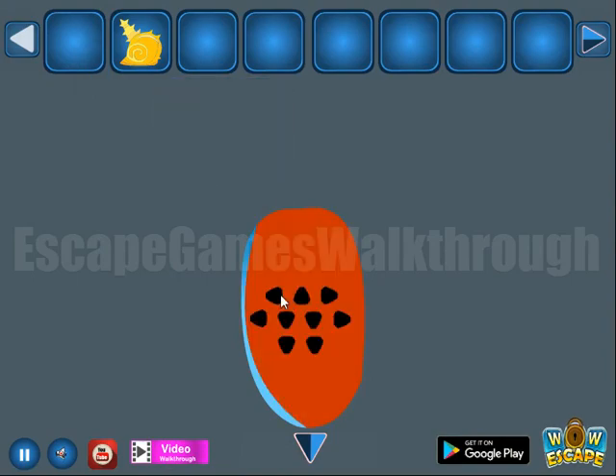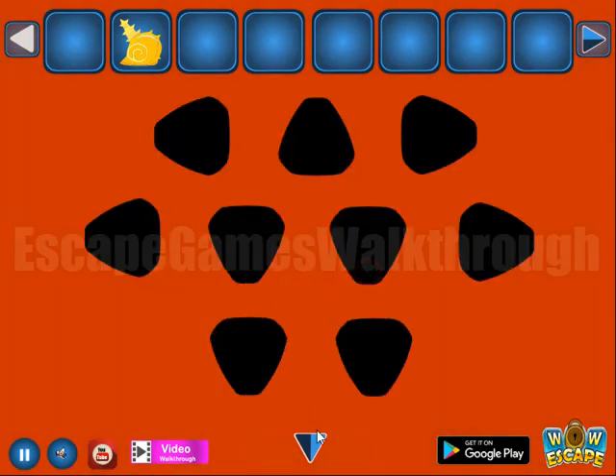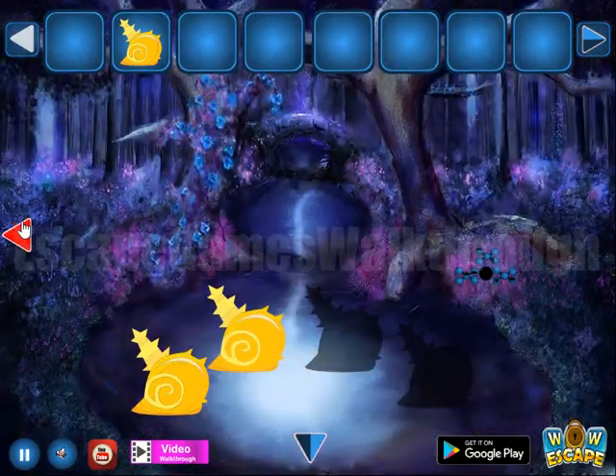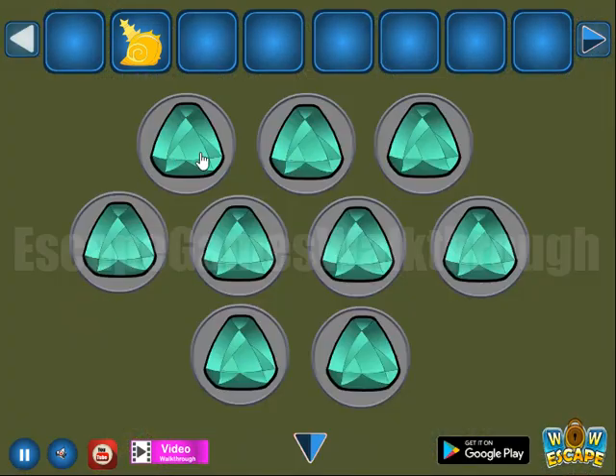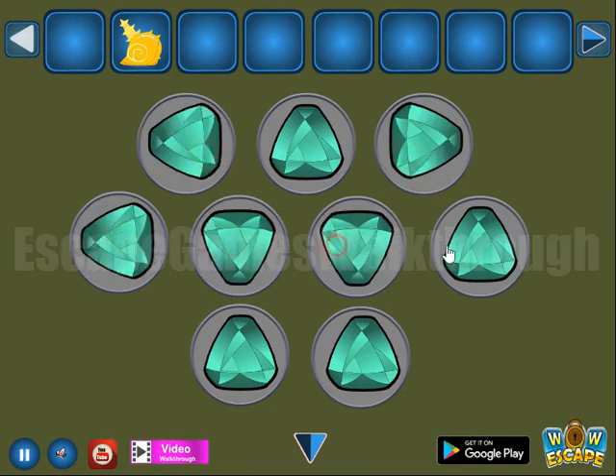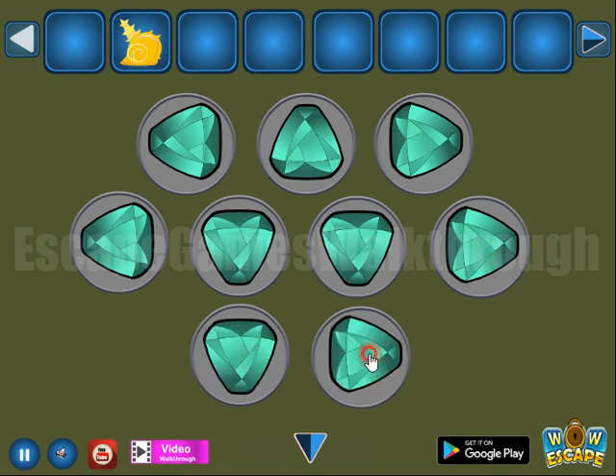Let's pour the color here and get a hint of directions — it's for the place to rotate these gems. The sequence is: left, up, right, then left, down, down, right, down, and down.